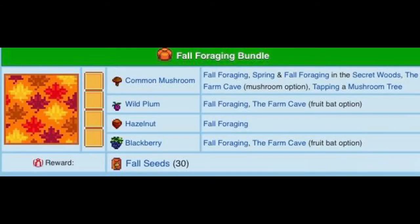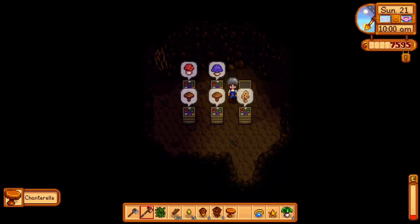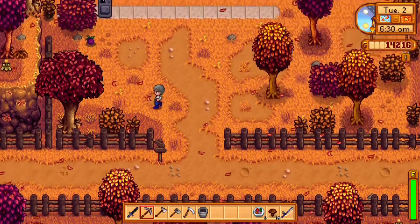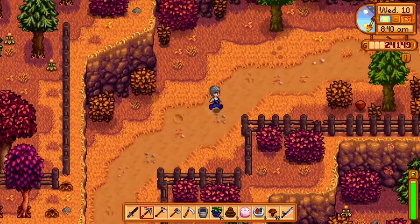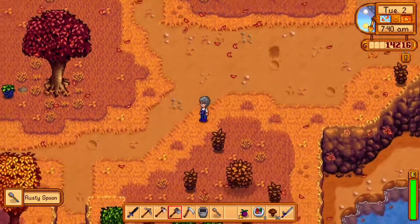Fall foraging is the same as everything else, nothing exciting. There are two main ways to collect mushrooms. After you earn 25,000 gold, Demetrius will visit your farm and ask to set up the cave — it can be either mushrooms or fruit bats. If you choose mushrooms, you can pick up common mushrooms from that cave.